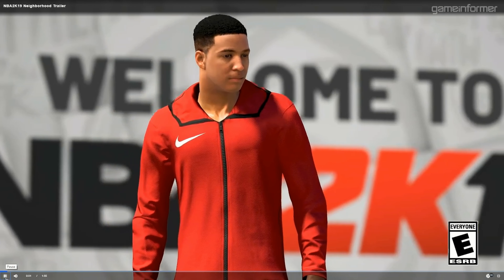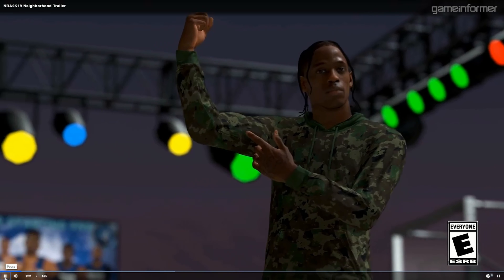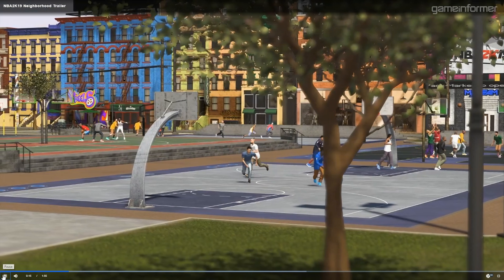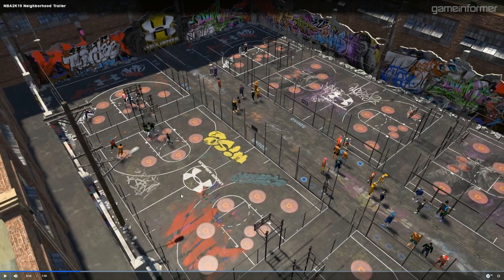It starts with: 'A name — a name you fill with power, a name that one day will be known by all, right here in the neighborhood.' A new neighborhood. This is one of the only good shots we get of the park from eye level. Right here is obviously going to be the regular park where you just play your threes — you walk up and play randoms. This is what it's going to look like. New energy and new places to explore.